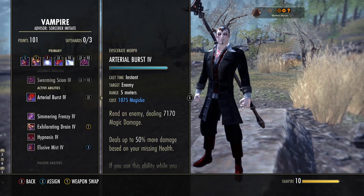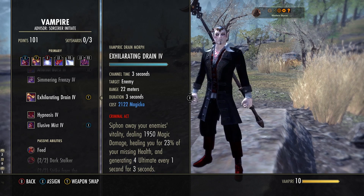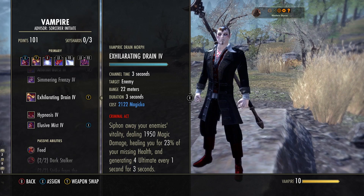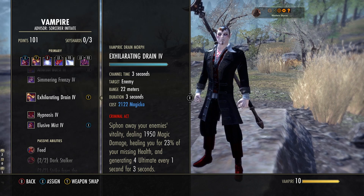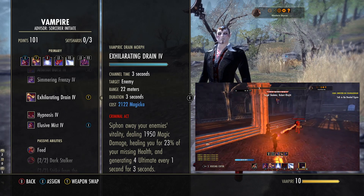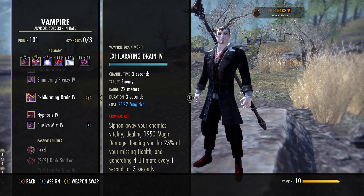Next up is Exhilarating Drain — the third ability to unlock in the vampire skill line. It starts off as Vampiric Drain; morph it to Exhilarating Drain. 22 meter range, lasts for three seconds. While siphoning energy from the enemy, you will do damage to them over time, heal for 23% of your missing health — so the more health you've got missing, the better — and generate 4 ultimate every one second. If you've done a light or heavy attack within the last 8 seconds, you get 3 ultimate a second alongside it, meaning your ultimate regen is 7 every second, which is nuts.